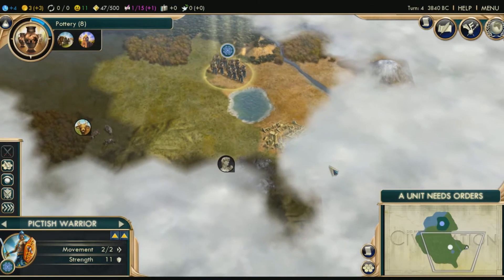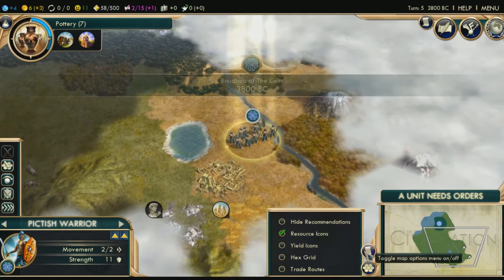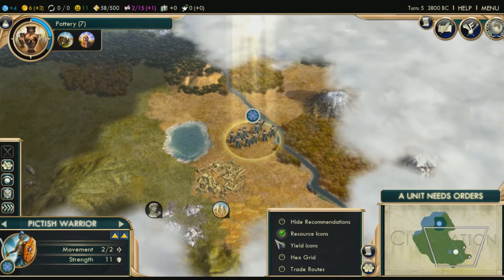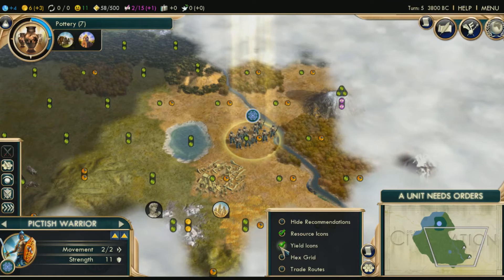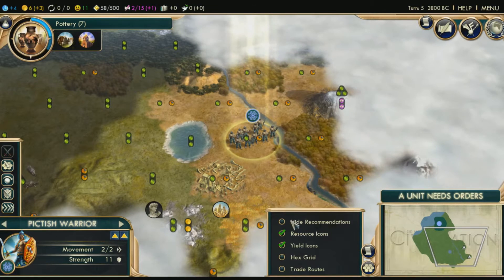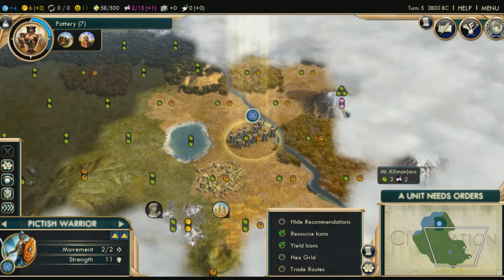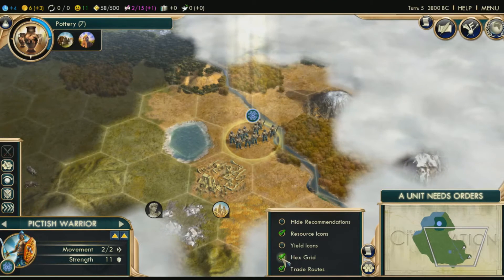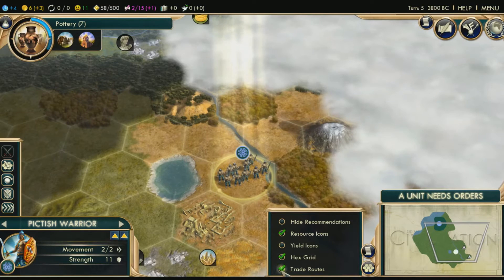Let's grab these ruins right here. This is the link to hide different things — you can turn on or off recommendations, yield icons which show what you can get from each tile (like two food, two production), trade routes, and the hex grid which tells you exactly where you can move. I don't usually use most of these. There's also a strategic view which is basically what we're seeing except in a really low resolution — you might want to use this to see what to do strategically. I never use it. Let's return the map and get out of this view.